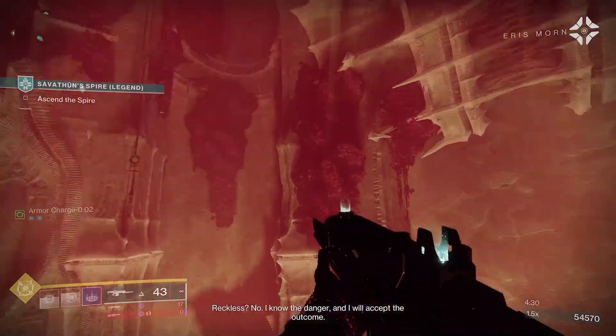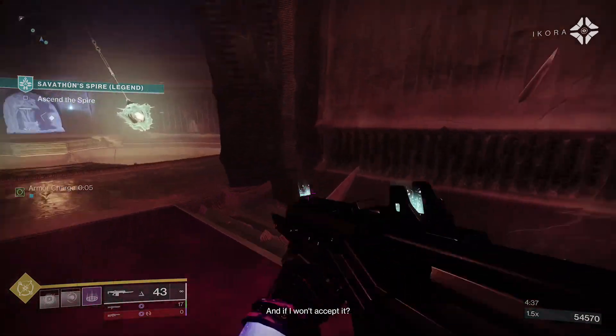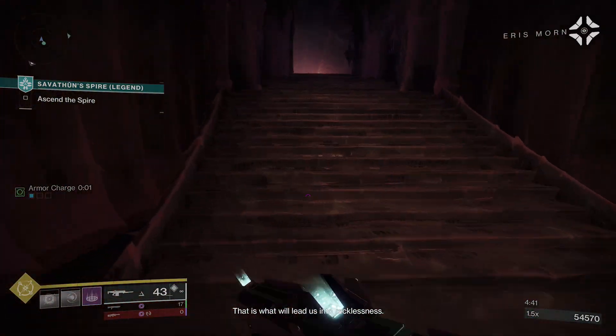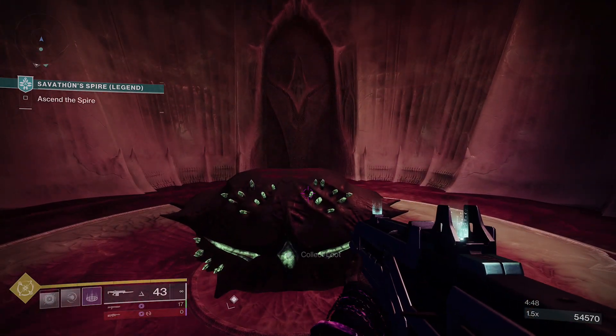So this is going to be after you finish the first encounter — you're going to make your way up the spire, and instead of going across these swinging lantern thingies, you're going to take a sharp right and go inside this door right here. The chest is just going to be at the end; there's nothing to shoot, nothing to activate, you just go to the end and the chest will be right there.